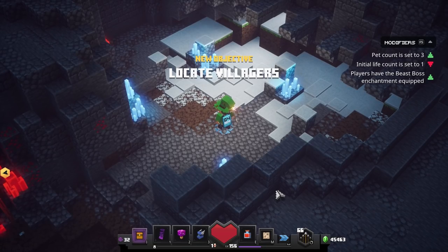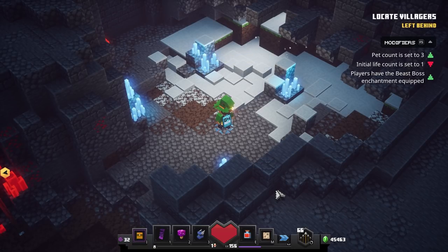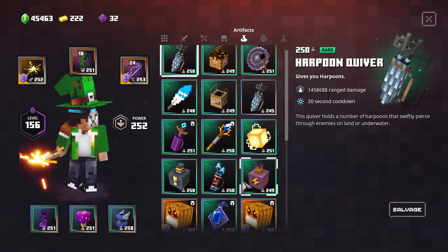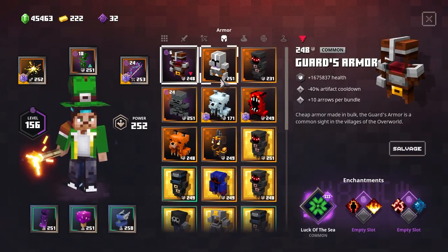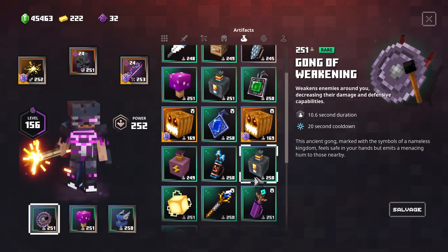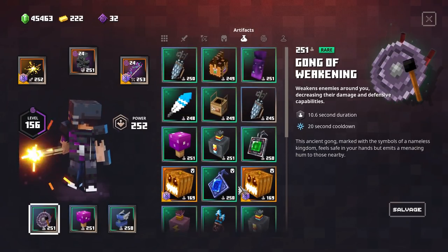So this seasonal trial has a pet count set to three players with the beast boss enchant equipped, which is going to be pretty interesting. I'm going to equip some very awesome armor, get my hands on some nice artifacts, and then we're just going to snowball our way through this level.